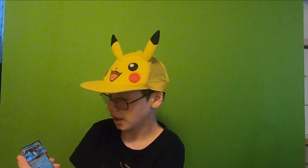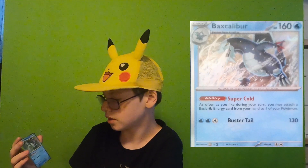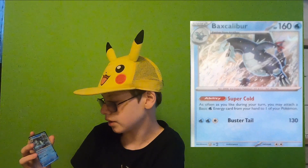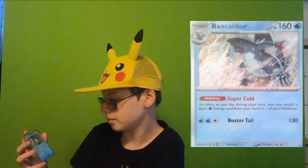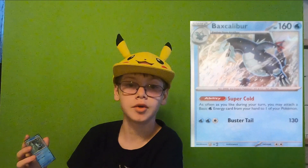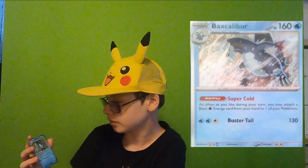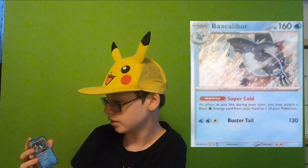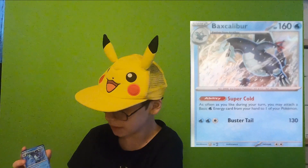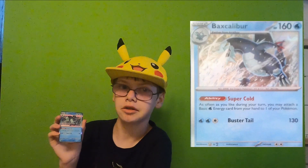The rare is a holo Baxcalibur. Ability is Super Cold — as often as you like during your turn, you may attach a basic water energy card from your hand to one of your Pokemon. Okay, I'm using this in all my water type decks from now on. And Buster Tail for 130. It's a stage 2, so that's gonna take a while to get to, but still, that is a really good ability. Favorite card from this pack has to be the Baxcalibur.